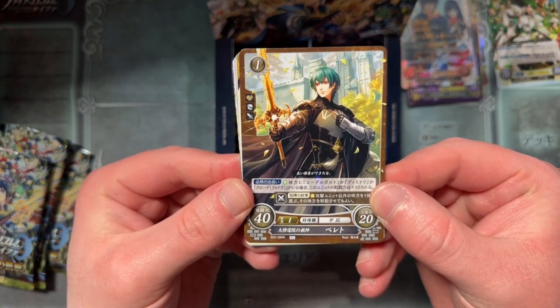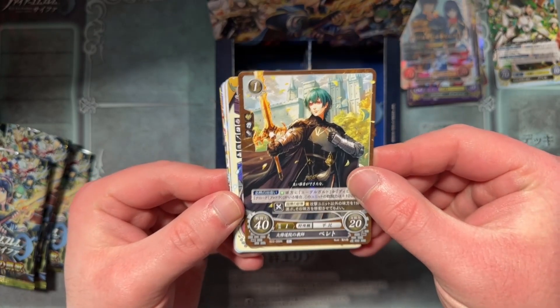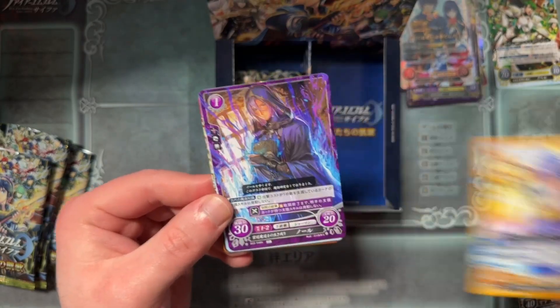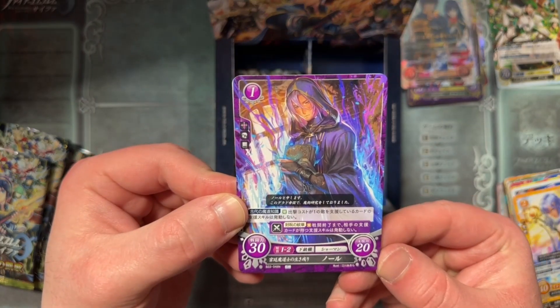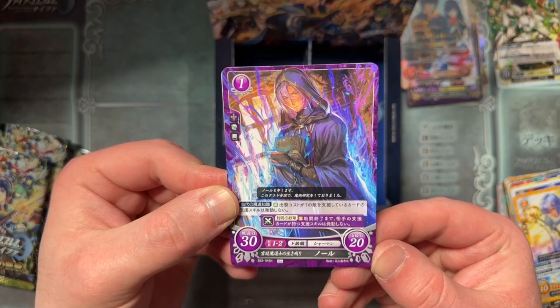We've got Male Byleth — we had the promo Byleth, I don't know if we've seen this. Hinoka. Camilla. Deirdre. And is this a regular Gnoll? Probably — yeah, this is just a common version of Gnoll, not the rare holo. Very cool art. We've got Ephraim — Fire Emblem Heroes Ephraim specifically. And Fire Emblem Heroes Kiki specifically.